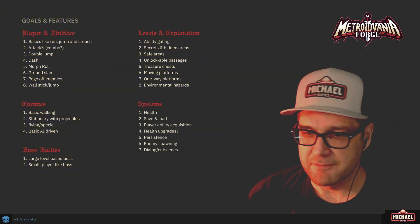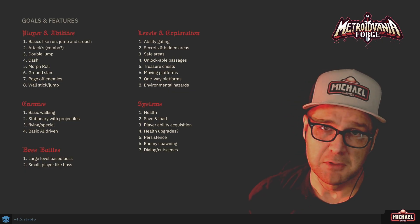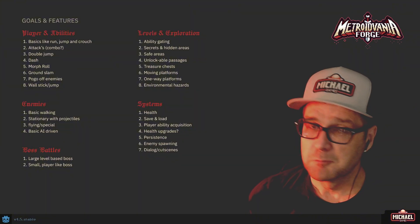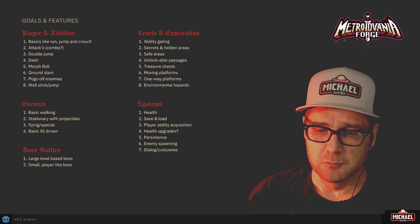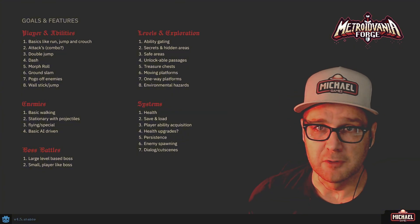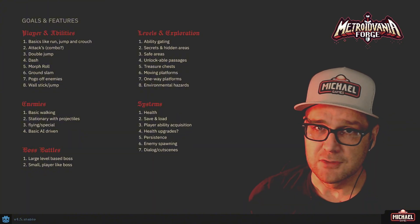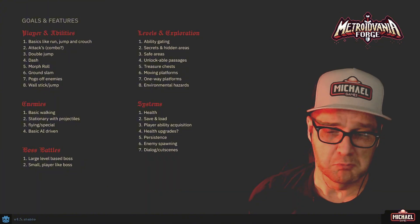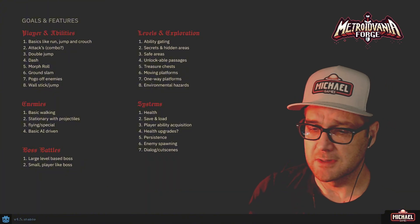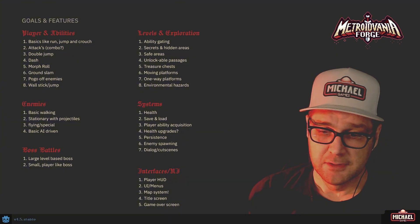Game systems are less about gameplay features but still critical. We need to support player health and maybe other player stats, saving and loading, player ability acquisition, health upgrades, some form of game persistence — so if you unlock a door and come back it stays unlocked, or when you defeat a boss he's no longer there — enemy spawning systems, and potentially even dialogue and cutscene systems. I'm still finishing a cutscene system for the Action RPG series, so we may be able to carry that over.